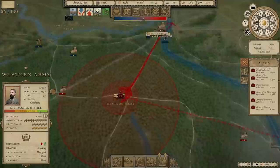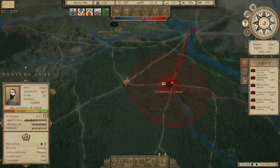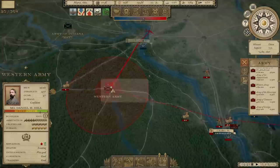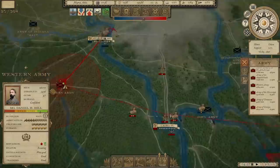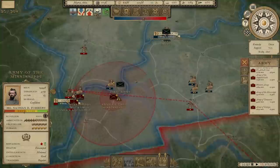Welcome back everybody to Grand Tactician: the Civil War. It's May of 1862. We are watching our Western Army as it makes the move towards St. Louis and a possible removal of the Union from Missouri. Of course, we're going to have to defeat the Army of Indiana again, which is there. But if we move to St. Louis, I'm sure he'll come for us. And then a defeat there would probably get Missouri into the Confederacy. I'm watching the Army of the Mississippi here, waiting for the opportunity to move across the river and into southern Illinois.